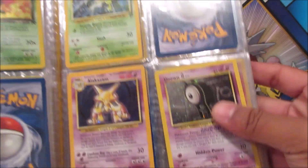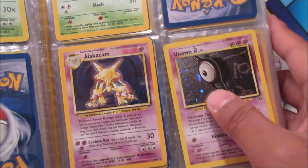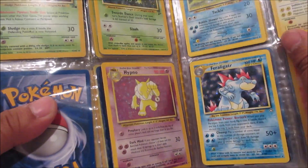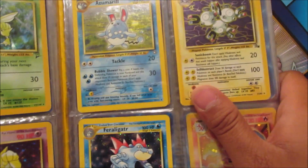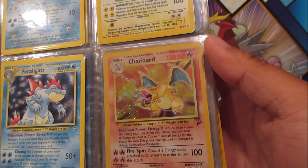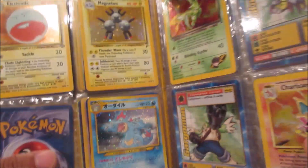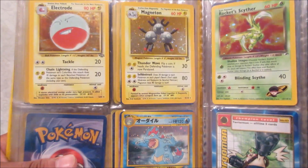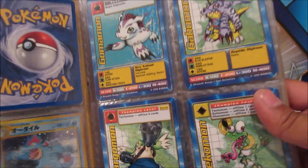Scyther from Base Set 2, Unknown A — I actually have one of those, I try to spell out my name with the Unknowns — and Alakazam, that's so cool. This binder has just blown me away. We got a Muk, Scyther from Base Set 2 again, Hypno, Azumarill, Magneton, Feraligatr. And over here on the next page, Electrode, Rocket's Scyther, and a Charizard from Base Set 2!